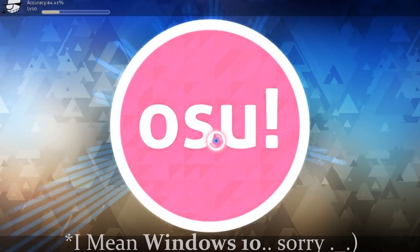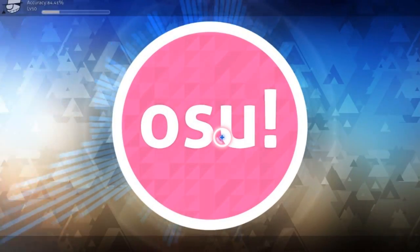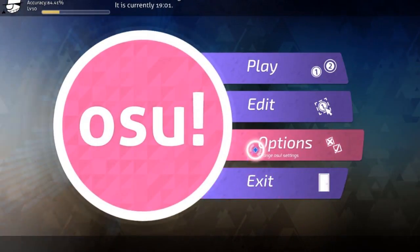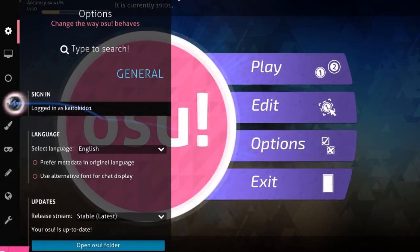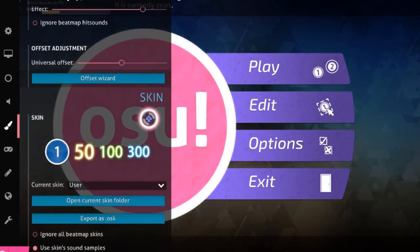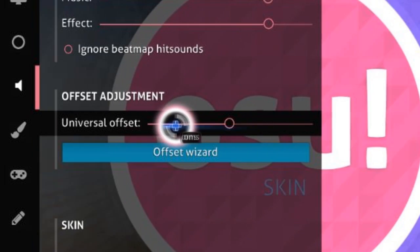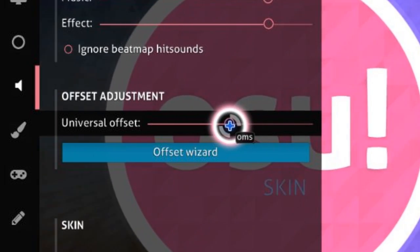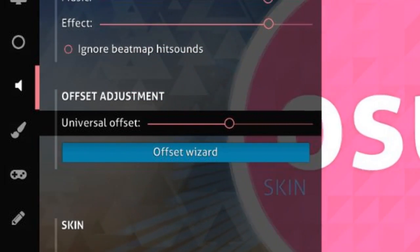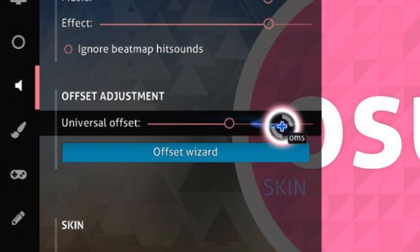In Windows 7, you might have experienced a problem like I do with your accuracy, especially with Osu Mania. What you're gonna do is go to options right here. You may also try to adjust the universal offset if the beat doesn't seem right — if it's not synced enough with the song.